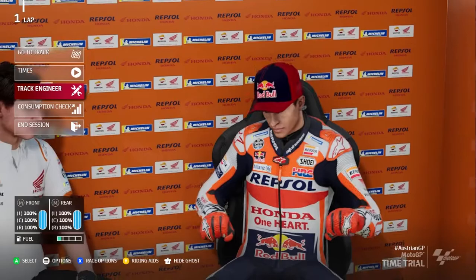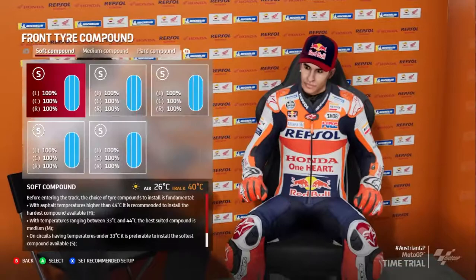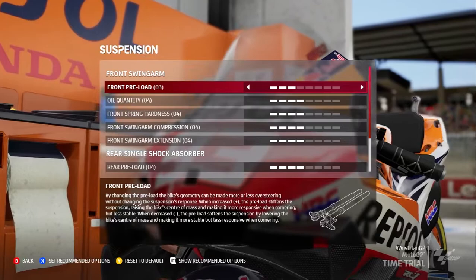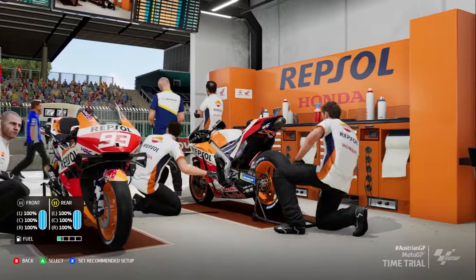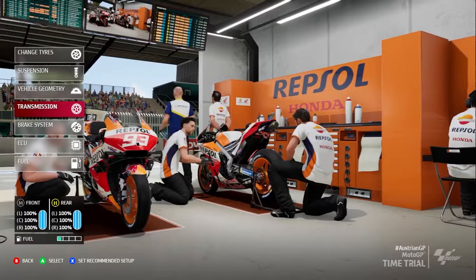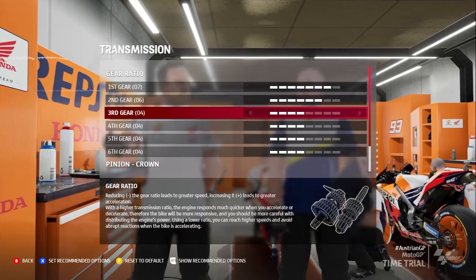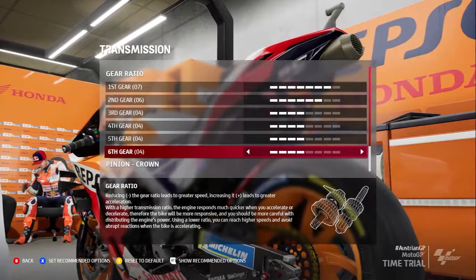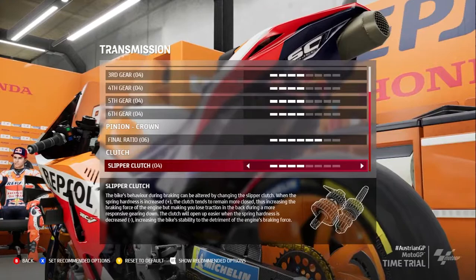Just a basic bike setup. We'll go for our mediums on the front and a hard on the rear. The game is adjusting the suspensions — nothing much, basically just making the bike a little bit stable. For acceleration, I'll give a boost on the first gear so the bike will accelerate much more, but it'll hit the RPM rev limit soon.